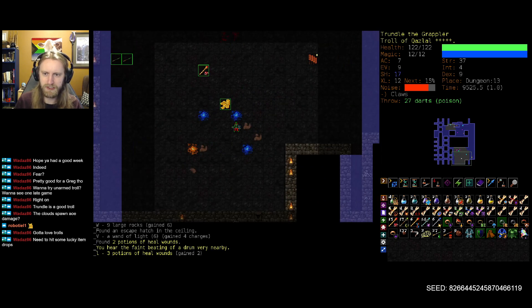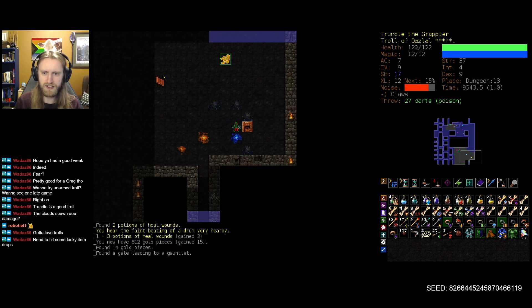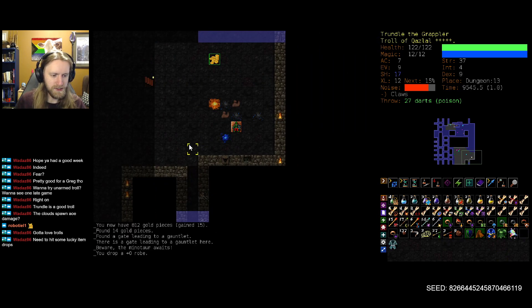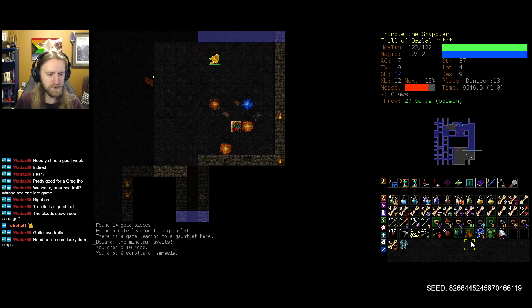I will grab Heal Wounds before heading in — seems like a good decision. And okie dokie. Drop some of the useless stuff. Scrolls of amnesia we're probably never really going to use. A bunch of these rings we can drop inside if need be.